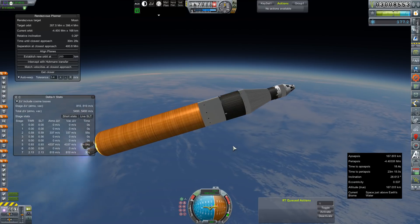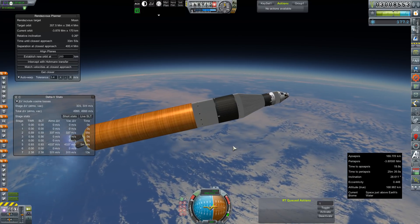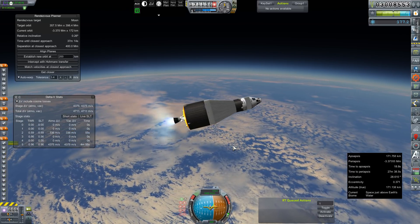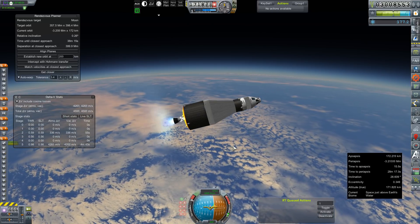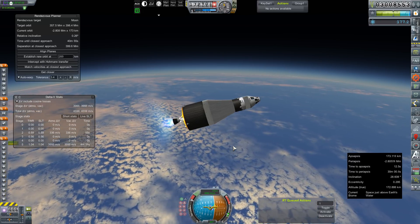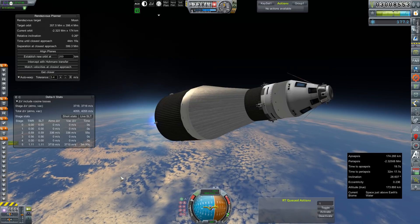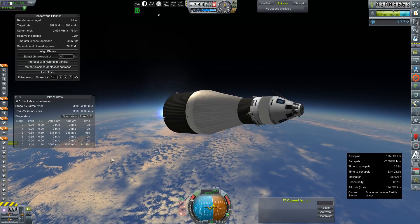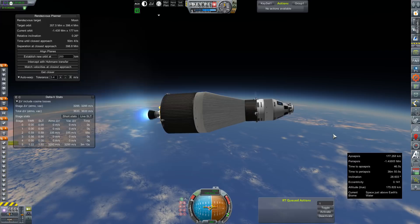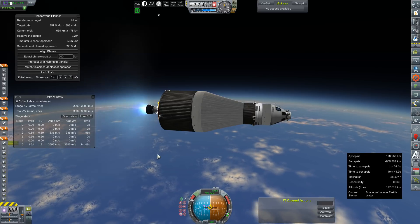We are coming up on main engine cutoff and HG-3 ignition as we try to get ourselves into a nice low orbit. You can see the camera shifting. There's stage set and a good light on the HG-3. This will carry us the rest of the way to orbit. It will also use its second ignition to get us on our way to the moon, although I fully anticipated finishing our orbital insertion on the back of the service engines — in this case a cluster of six AJ-10-118Ks.